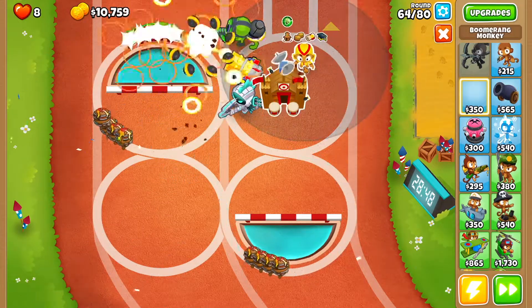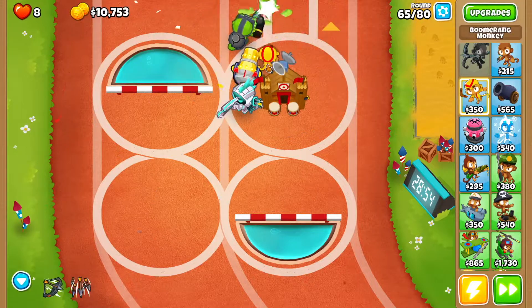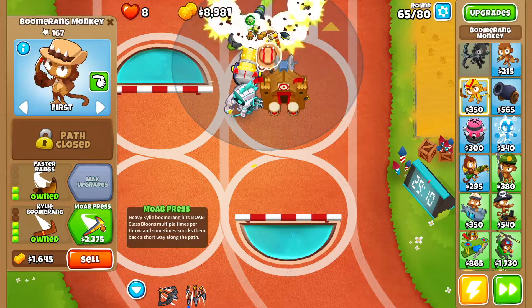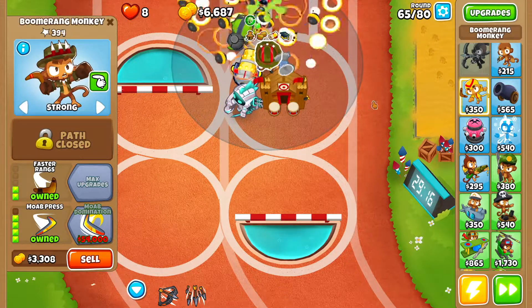At this point we're going to get ourselves a boomerang monkey right here. We're going to go faster throwing, faster rings, long range, red hot, kylie boomerangs, and MOAB press. We're going to set this one to strong.